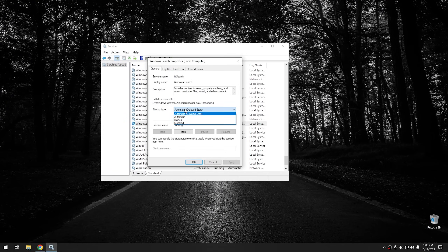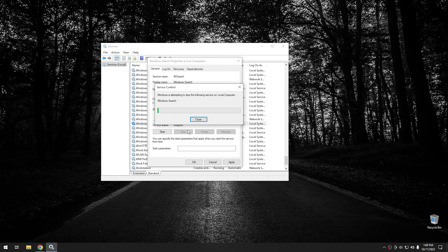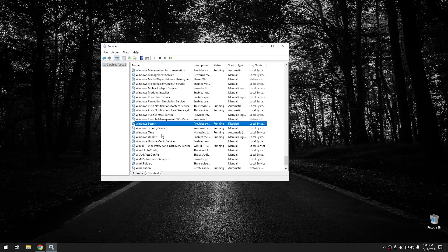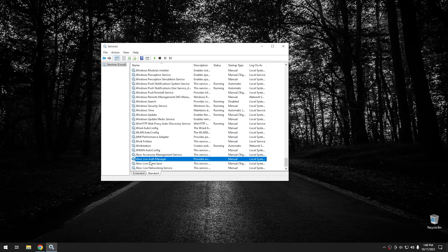To turn off Windows Search, same thing: go to disable, hit stop, and once it stops, hit OK. The last service I want to look at is all of these Xbox services.